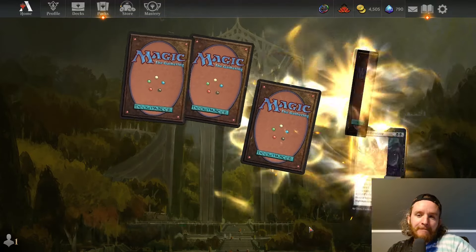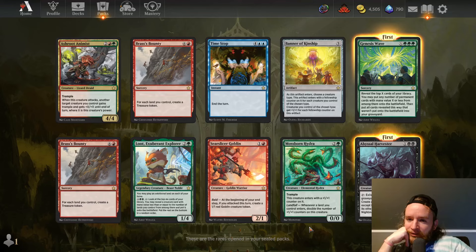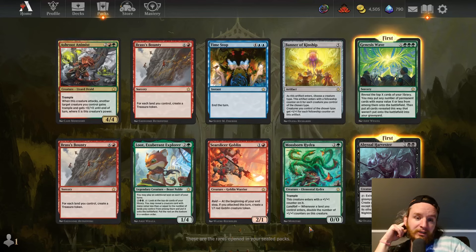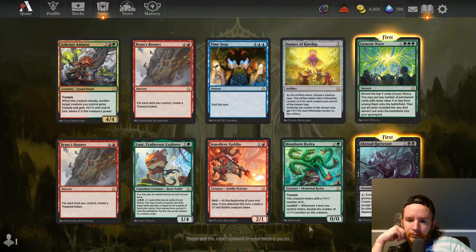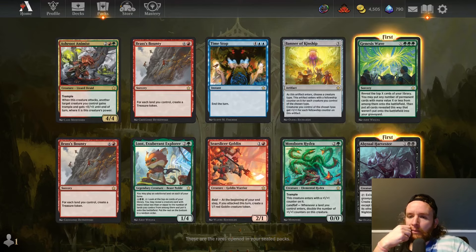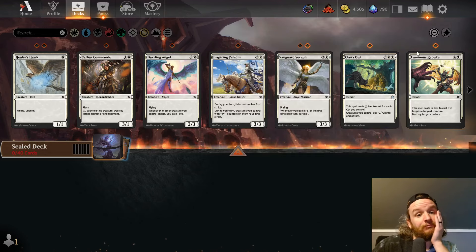All right, what are we opening? These are bad — two Brass's Bounty? What does Genesis Wave do? You may put any number of permanent cards from among them on the battlefield, and put all cards revealed this way that weren't put into play into your graveyard. That doesn't seem great. Looking at the rares: Astro Dynamist, Loot, Seer Slicer, Goblin — all of those are good. Moss Spawn Hydra — it's a three-mana 1/1; whenever a land you control enters, double the counters on this creature. That card seems fine. So we have four good red-green rares. Everything else isn't great — Time Stop is fine, Abyssal Harvester is fine as well.